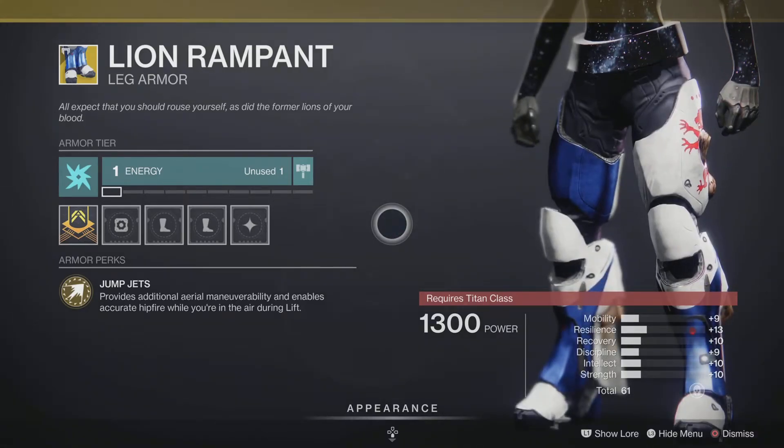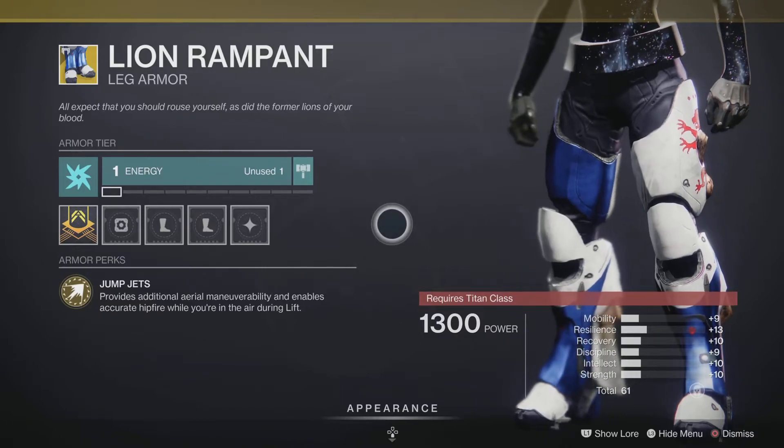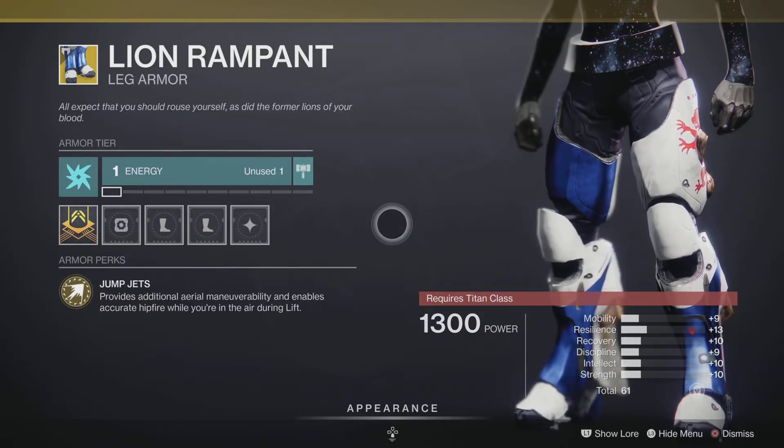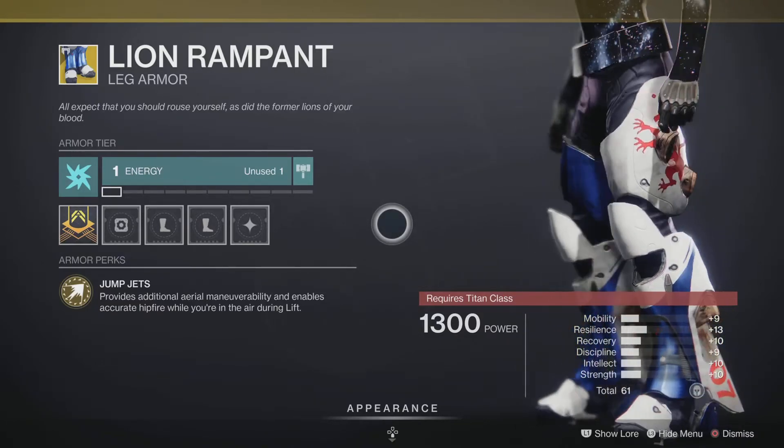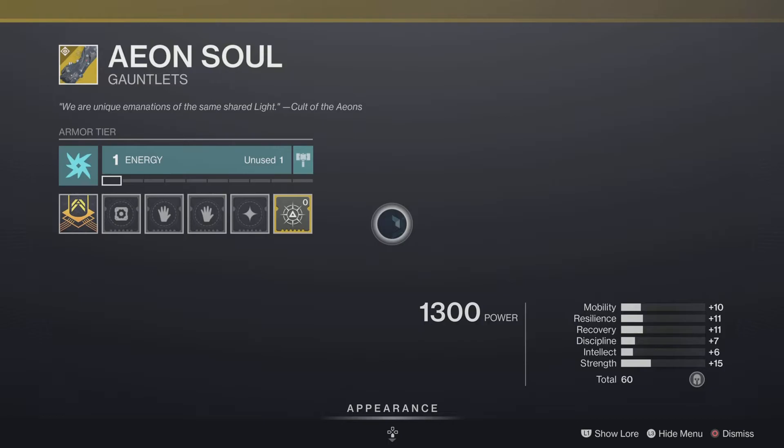Next up we have the Lion Rampant, exotic legs for the Titan class. It comes with the intrinsic perk Jump Jets, which provides additional aerial maneuverability and enables accurate hip fire while you're in the air during a lift. There are a whole bunch of other exotics that Titan class has, so this one is decent — it looks good when you're jumping around, but there are other exotics you probably want more. It's pretty good in PvE and pretty good in PvP.